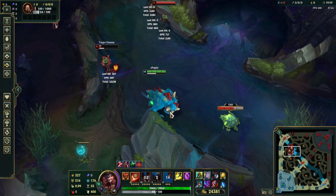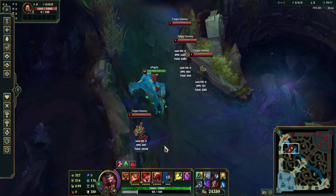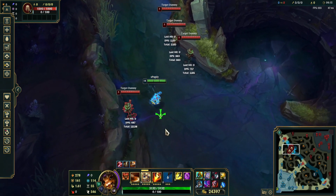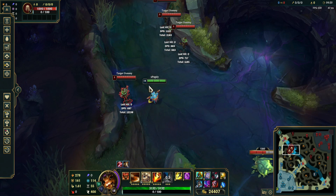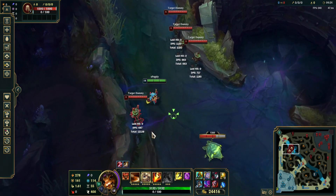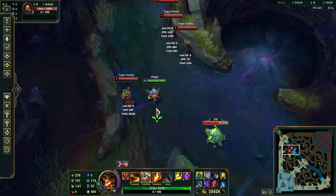If you weave in those autos, those autos matter — they can win you a fight so many times. Like, before I did my Platinum series, I was weaving in autos but I was not as good at it. If you practice that, you're going to get so much more damage in fights. So let's go on to some Mini Gnar things.